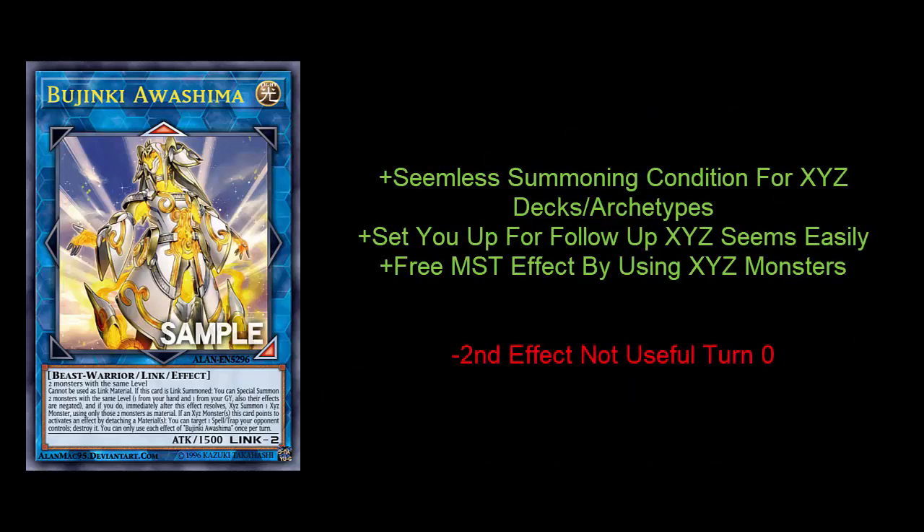This card's summoning condition is the same as an Xyz monster, so if Bujins want to summon this card it's the same as if they would have gone into Susanowo in the first place — but this card kind of pays you back. It pays you back about half of what you put in, because you're going to get one of those monsters from your graveyard for free. It lets you Xyz summon with pretty much half the cost paid, and I think that's a really smart and efficient way for Konami to tackle link monsters for these Xyz and synchro archetypes.